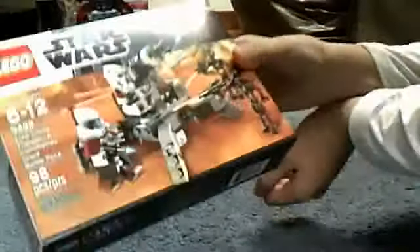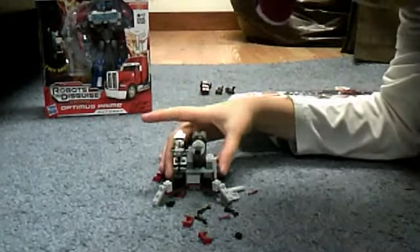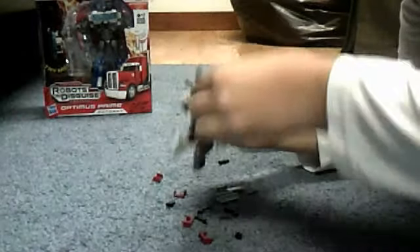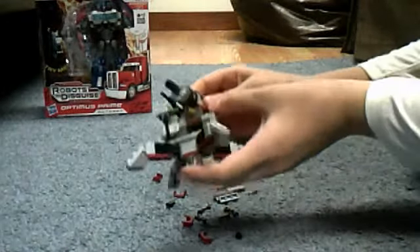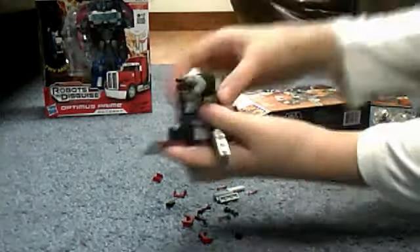This is Lego set number 9488, Elite Clone Trooper and Commando Droid Battle Pack, ages 6 to 12. That's a little cannon with a fire missile. Put the arc trooper on there. There's a little character down here — I think it's an arc trooper, maybe an elite clone trooper, I'm not sure. It can move up and down, the legs move. That's mostly it I should expect.